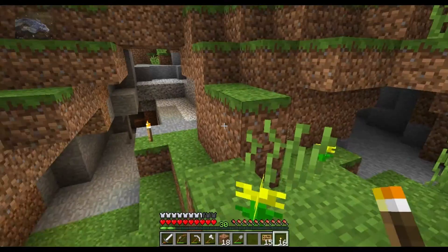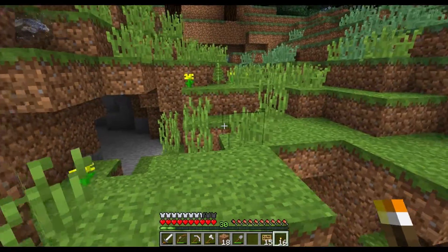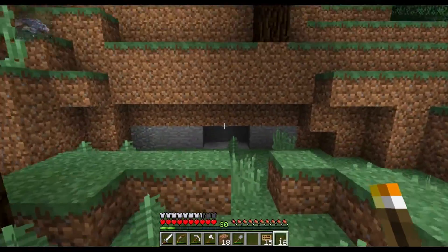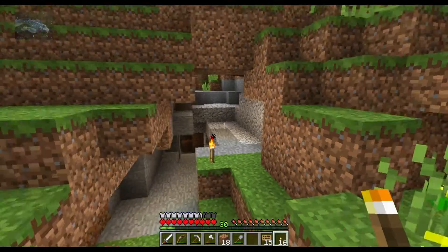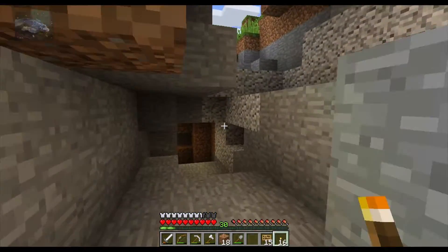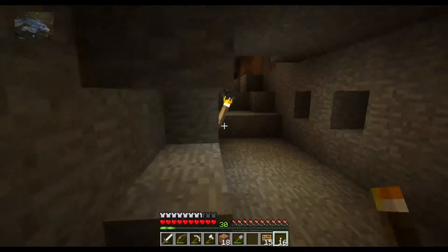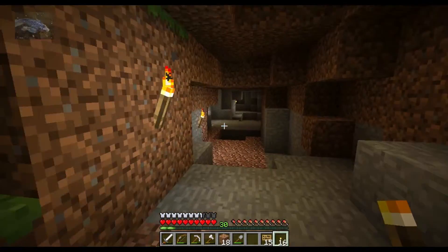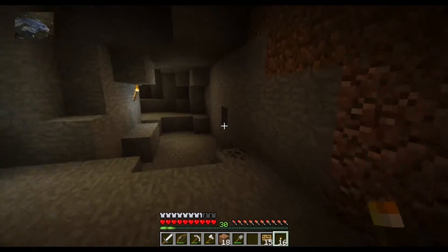Where does the outside go again? I feel lost. Okay — this goes outside this way. So pretty much the entire cave network is just interconnected together, at least that's what I think. That one's interconnected with the other end. I'm gonna close off that end completely and just leave one end open so I can gather some extra resources in here.